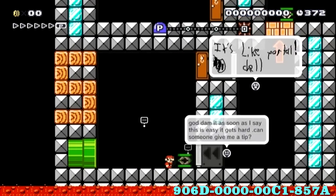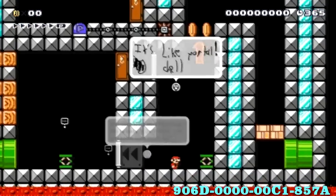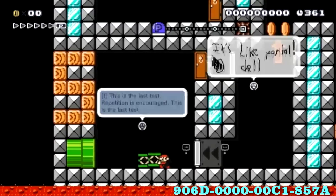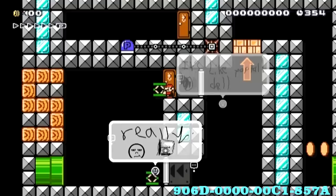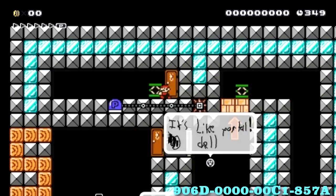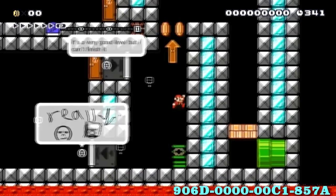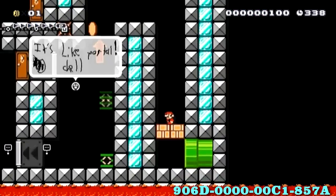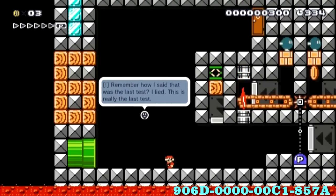I think I just figured this stupid thing out. Hit the switch. Here's what we're gonna do: we're gonna bring this spring over here and use that spring to get to the door. We're gonna take the first spring with us, because that's the spring that's going to come with us. The other spring is going to respawn back where it was. See? Hit the switch, grab the spring — boom! Holy frickin' hell, man. I cannot even believe that. Remember how I said that was the last test? I lied.